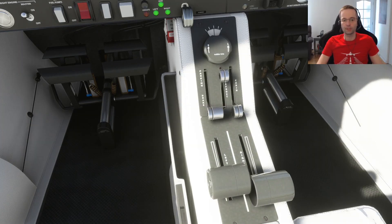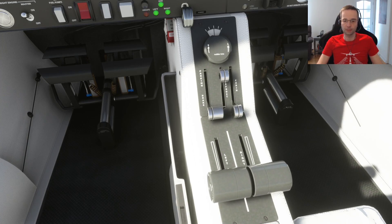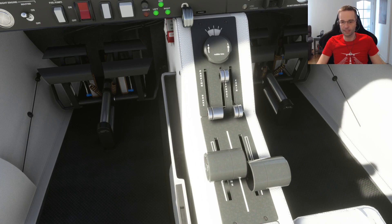If you're operating the controls separately and then use your main throttle to adjust, the two throttles will automatically resynchronize themselves. That can be good in some situations, but often you actually want to keep them separate and just move them proportionally. I haven't found any way to do that, so if you have any ideas please put them in the comments below.